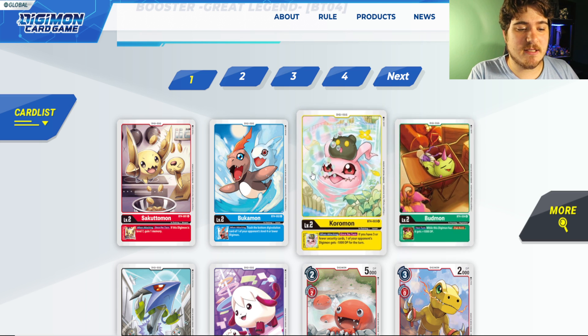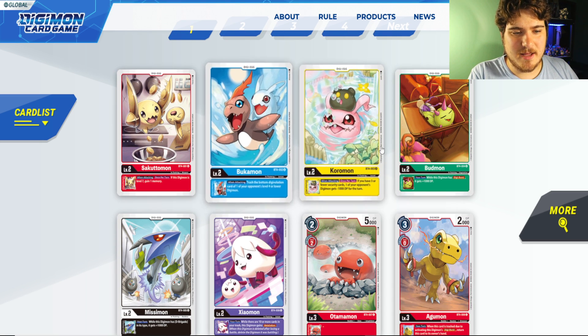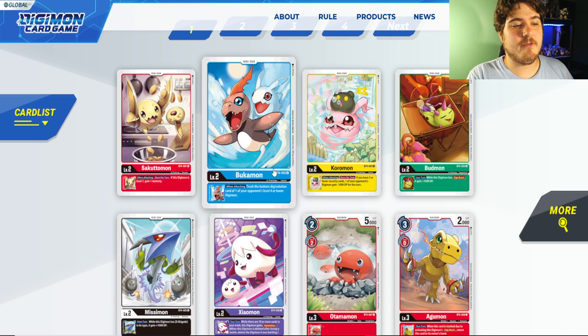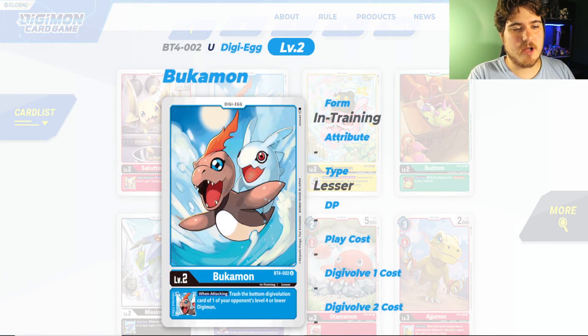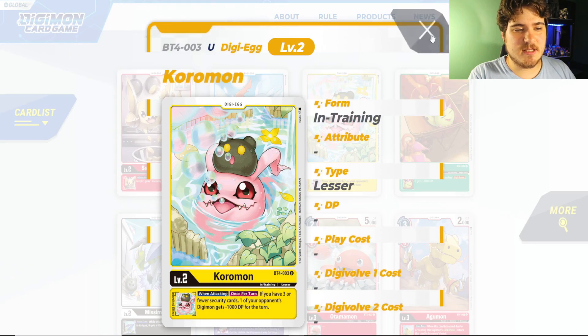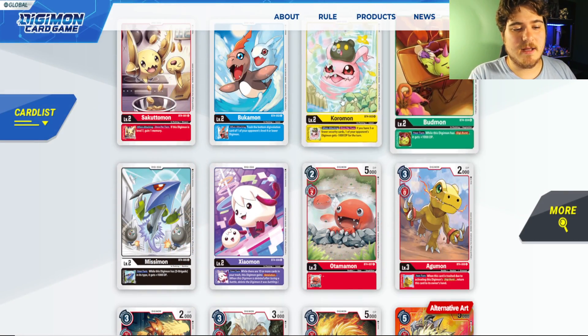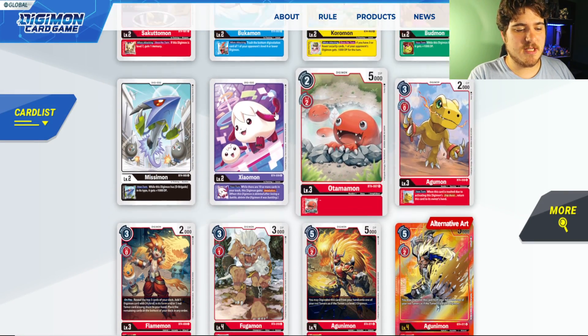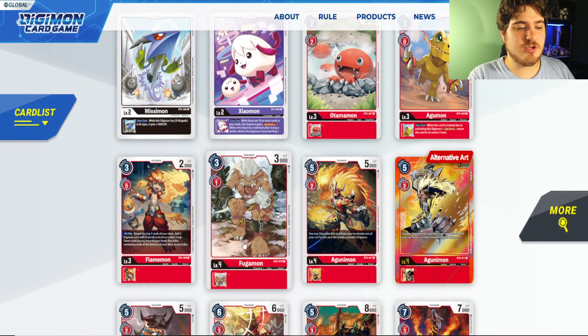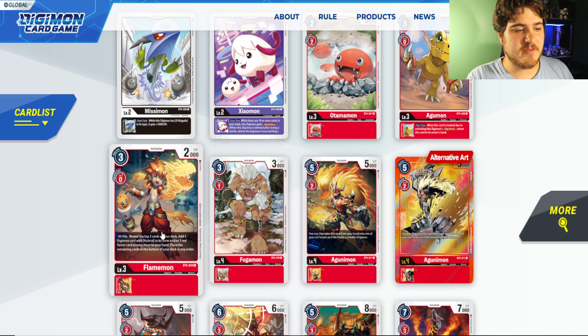Uncommons and rares aren't really on the high radar. Bakumon is definitely really good for HexaBlaumon — make sure you pick this card up. It's still useful for a while and kind of fades out when the new one comes in. Fogamon is really good too; he's a cheap evolution cost, but people kind of push him off to the side.